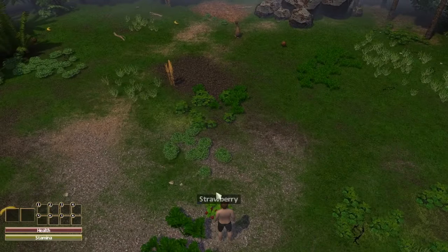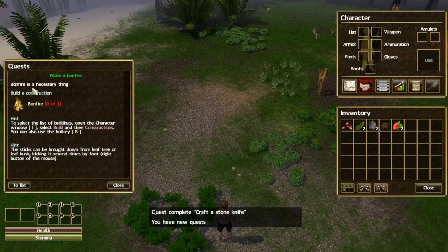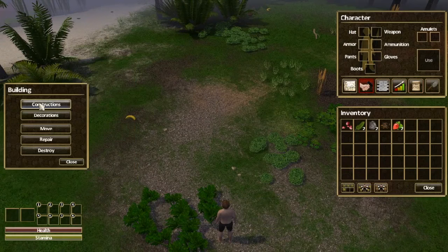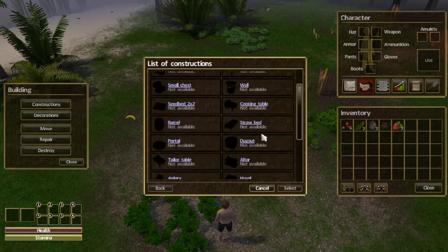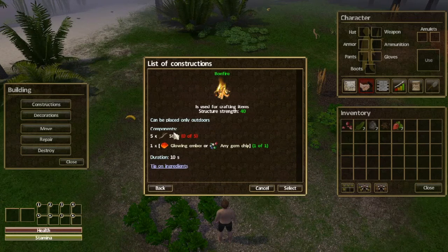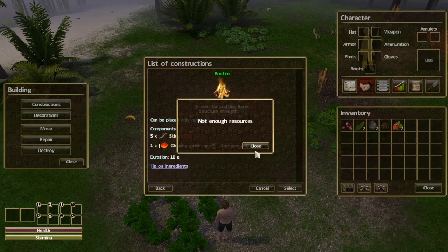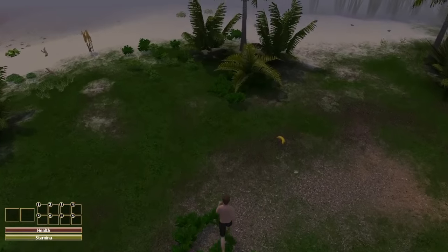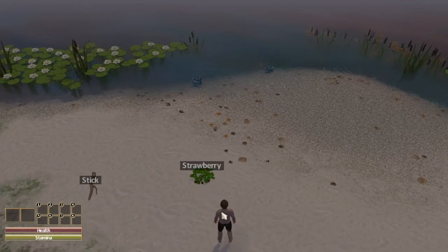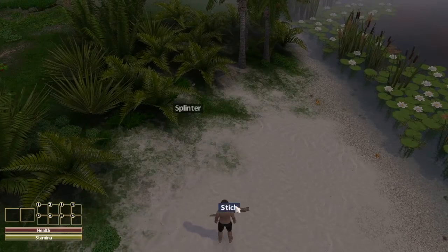Let's harvest some strawberries — we've got strawberry seeds and some strawberries. We have a new quest: make a bonfire. So we need to go to build — construction — bonfire. There's quite a bit of stuff for us to make here. We need five sticks and a glowing ember — not enough resources. Well, let's go get our sticks. The sun is going down, it's getting dark. Let's pick some more strawberries. Stick. Let's get our splinter. It's time to gather everything.